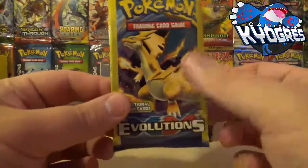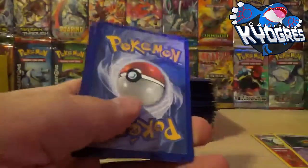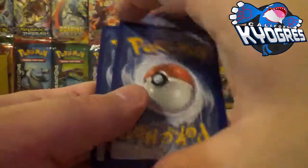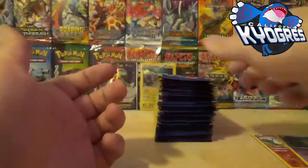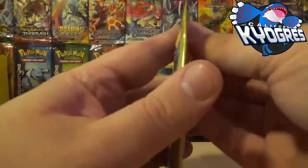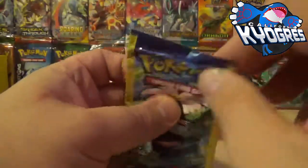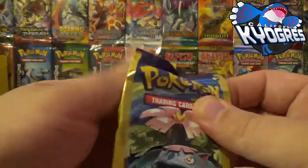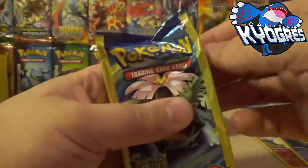Now we're going to start off with the behemoth packs — we've got 40 packs of Evolutions to go through, guys. We'll do the Pack Trick on a few of these. Alright, we've got a Magikarp, a Switch, and Electivire. Not the start that I wanted, but same thing happened in Primal Clash. Come on, Venusaur — stop being a douche canoe.